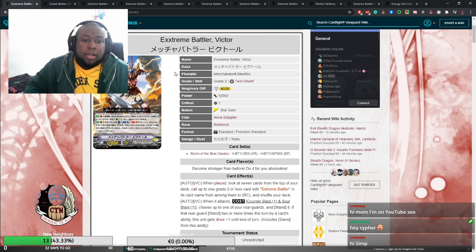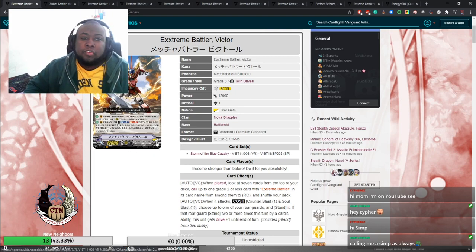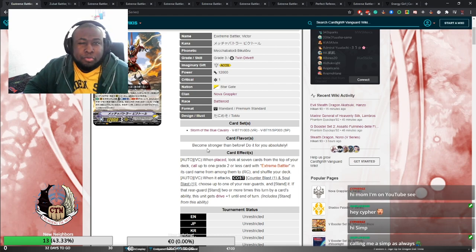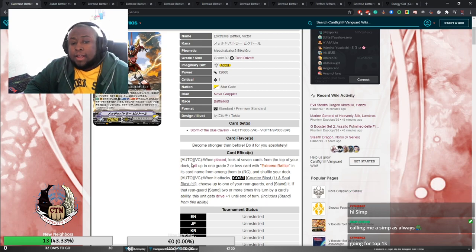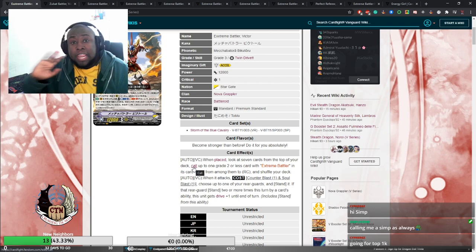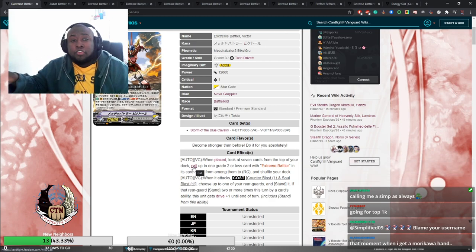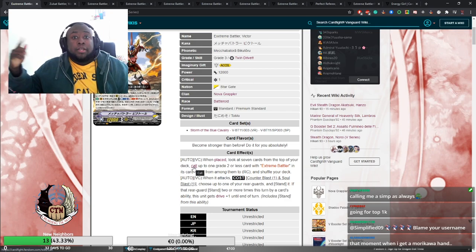So we have Extreme Battler Victor — Axel, 12k Grade 3 from the V-Series set, which is going to be in Storm of Blue Cavalry. Auto Vanguard Circle on place: look at the top seven cards of your deck and call up to one Grade 2 or less Extreme Battler card from among them. This can search future Victor support as well as existing Extreme Battler cards.